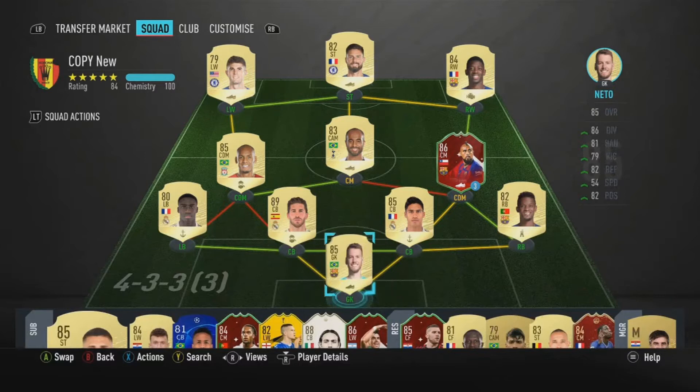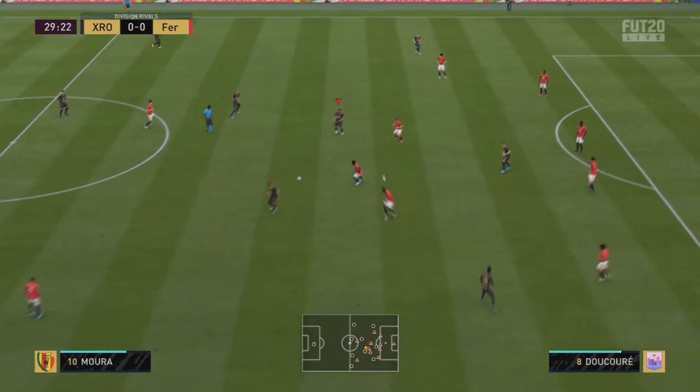This is the team that I used — obviously that is not the final front three, I changed it and had to sub on a few players. Vidal played at center defensive mid mainly in a 4-2-3-1, though I also used him in a 4-3-1-2 and a 4-4-2.